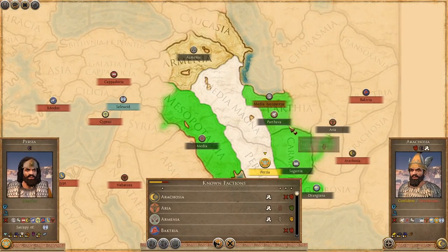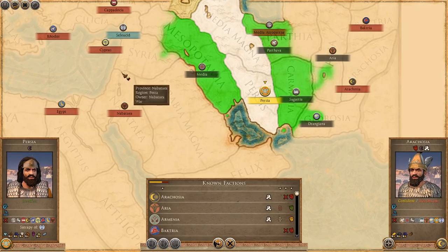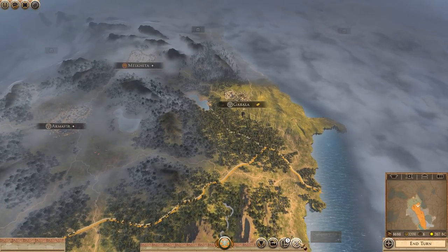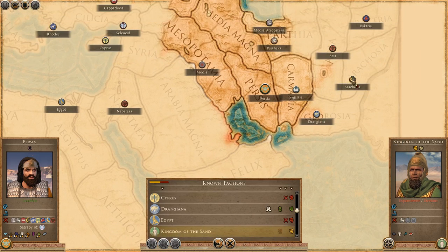I just want to find more people and treat with them. No one's broken away yet from the Seleucids. Flicking through — have they lost anything? They've lost Tarsus. They still hold Odessa and all this over here, so I presume they're doing okay in this war. There's the Kingdom of the Sand down there — I didn't even realise. Can we treat with them? No, I can't. Bloody useless.